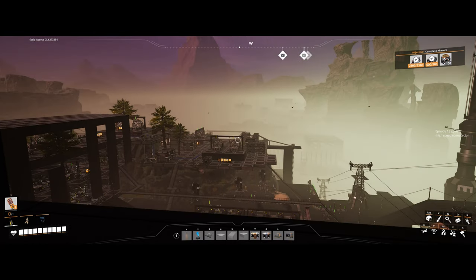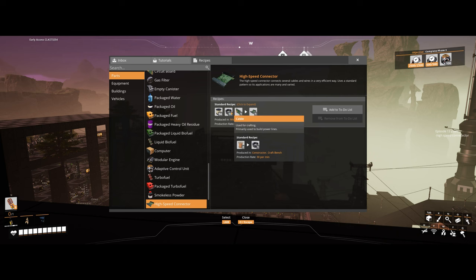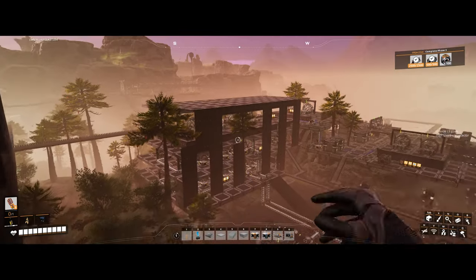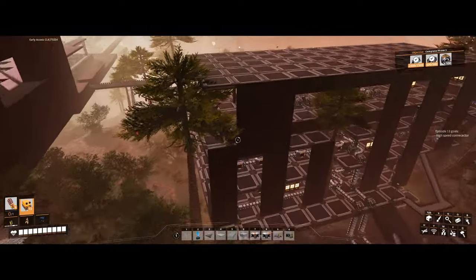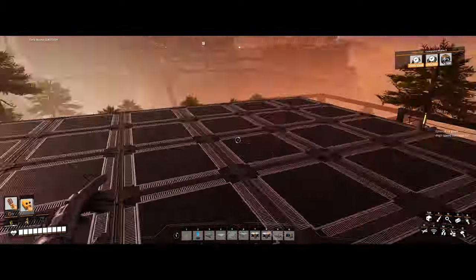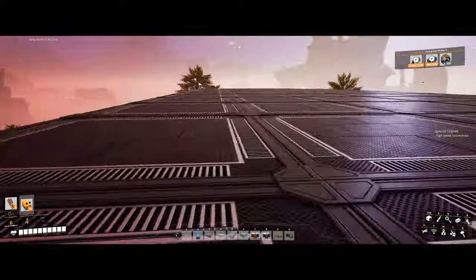High speed connector — Caterium, quick wire, circuit boards. We're sort of maxed out on our circuit boards, but we do have all these alternate recipes. I think we could easily set this up close by. I don't really need it at the moment, so we might just wait till we're needing it in a recipe or something. I'd kind of like to get it done before we move on, just to have them auto-producing.